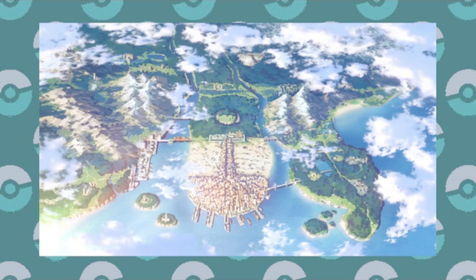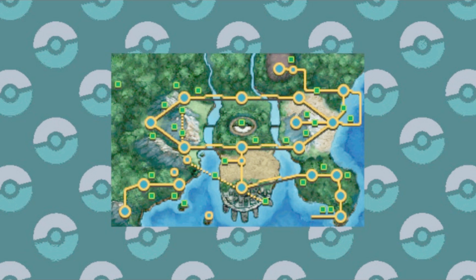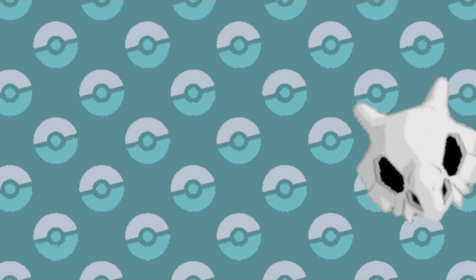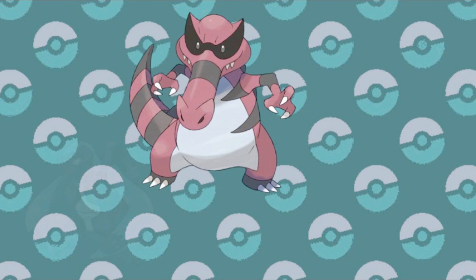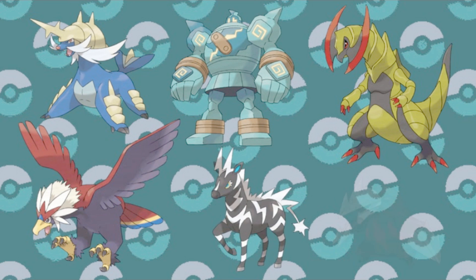I should take a moment to say that there might be some misconceptions about these lists, which could partially be due to potential false advertising on my part — but it's not a team specifically for Black and White. It's really just a team of my favorite Pokémon that were introduced in the Unova region, all of which I've used in various games. So even in a different game or a brand new region, my favorites from Unova are still going to be the same. That being said, there are so many great Pokémon in Unova that I could easily make another team or two that I love and that are equally strong, but I will always put these six as the cream of the crop in this region and my ideal favorites to come out of Generation 5.